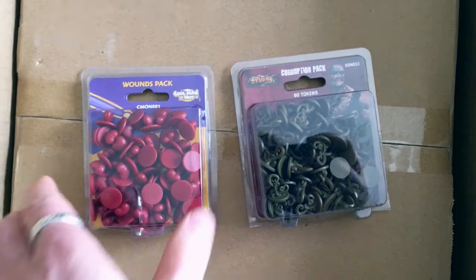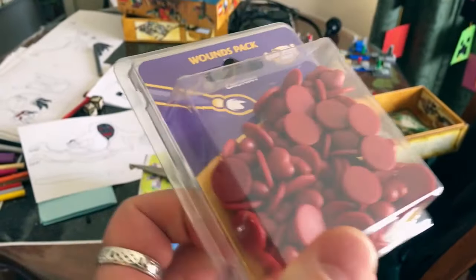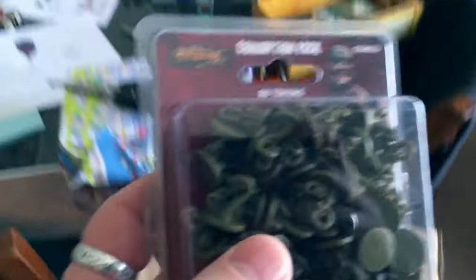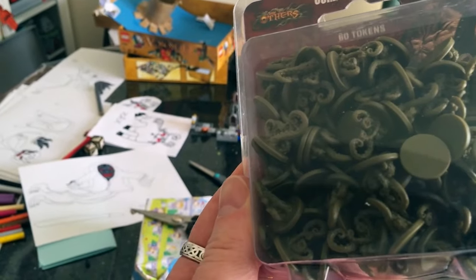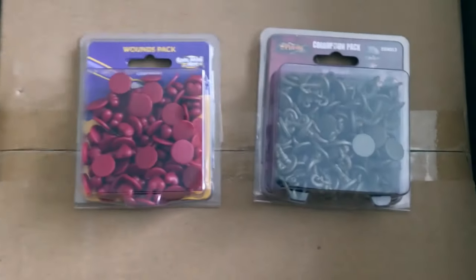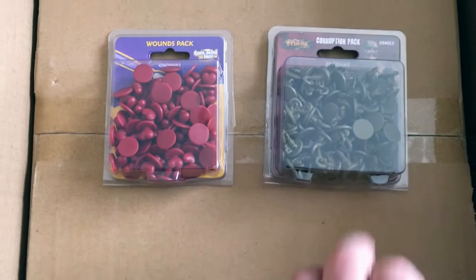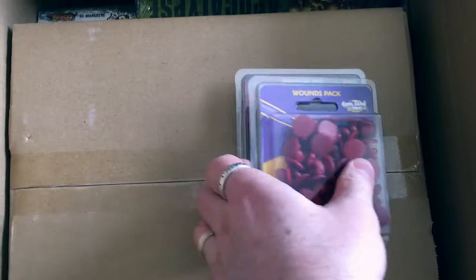We have upgraded components: the wounds pack — some lovely little plastic hearts for your health — and the corruption pack with 60 tiny little tentacly tokens. I did grab both of these for use with other games. I'm a big fan of Elder Sign, and in particular the corruption tokens will come in very handy for that.